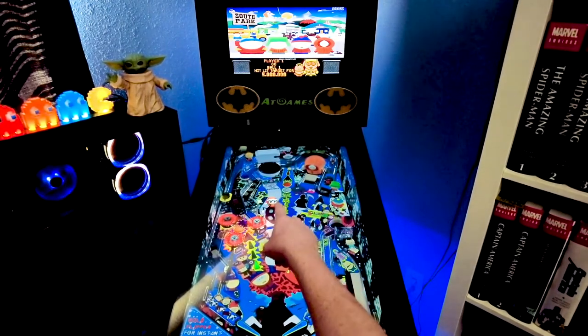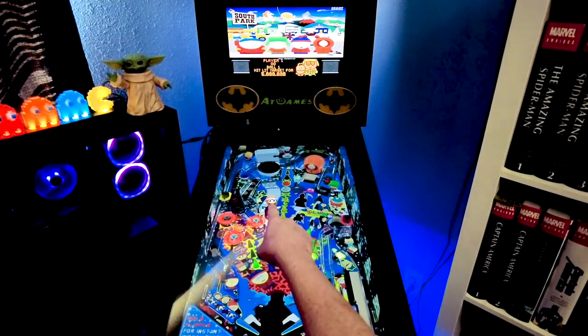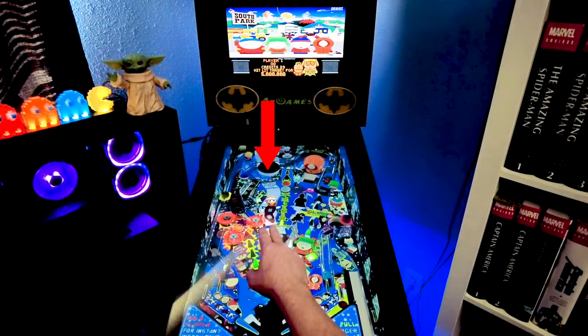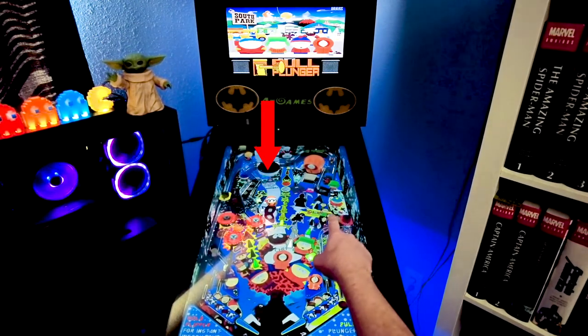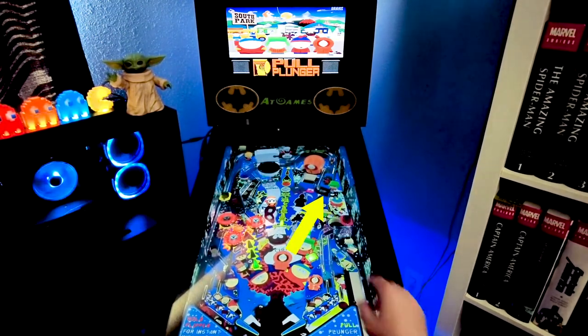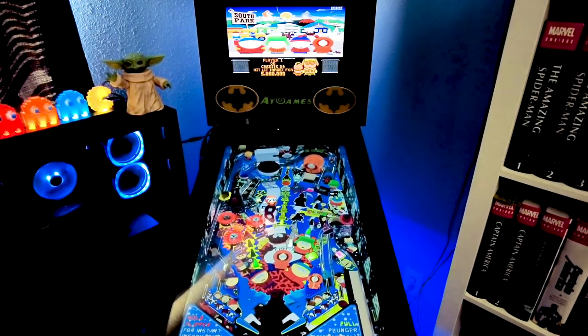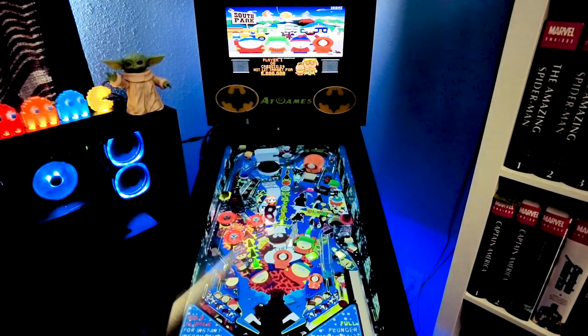There's also Mr. Hankey's section — three little stand-up targets, and those are citizens. If you hit all three, the ramp will light up for a multiball. Hit it up there to start the multiball, and there are big points on the multiball. I really recommend going for the multiball — it's very, very lucrative.